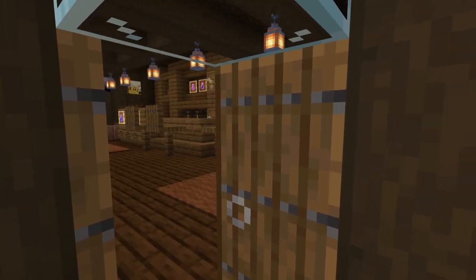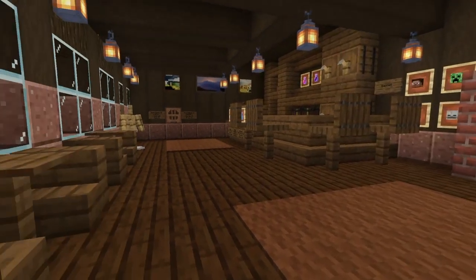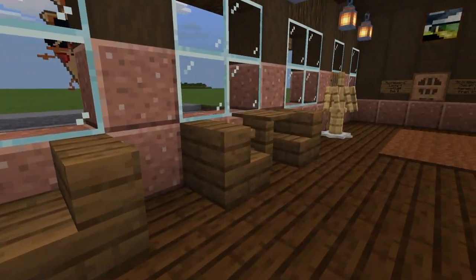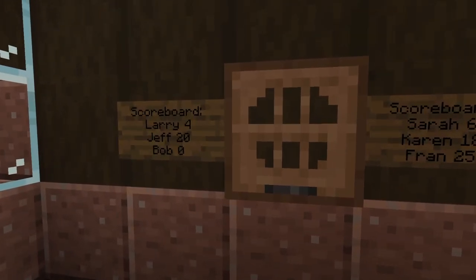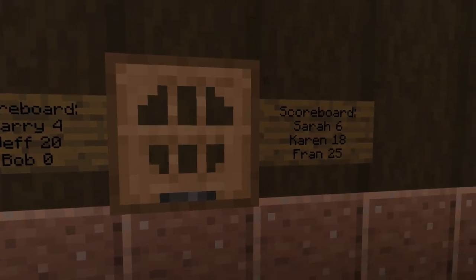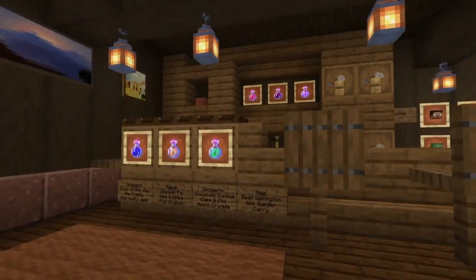If we go ahead and open up these doors you can take a look at the interior, which is quite well detailed. We have a couple of seats over on the left side right next to the windows, an armor stand to represent a coat hanger, and a dart board. Larry's on four points, Bob's on zero — what is he doing? And then look at Fran: Fran is destroying everyone on 25 points. Fran is good at darts.